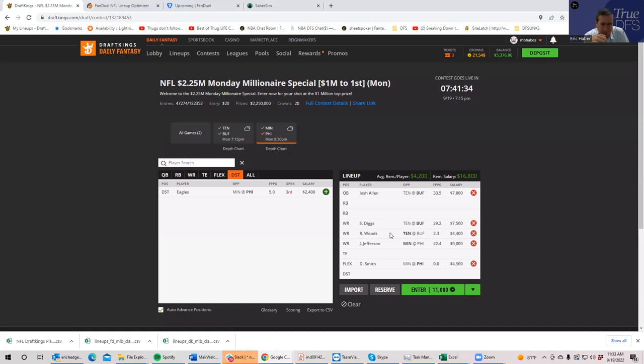With tight ends, you do have to play one on the slate. You have Goddard and Knox as pretty much tied at the top, and then a decent drop down to Irv Smith at $3,200, then stuff like Austin Hooper at around $3,000. So it's really either Dawson Knox or Goddard. If we can afford Goddard, that would be really helpful — let's put him in for now.